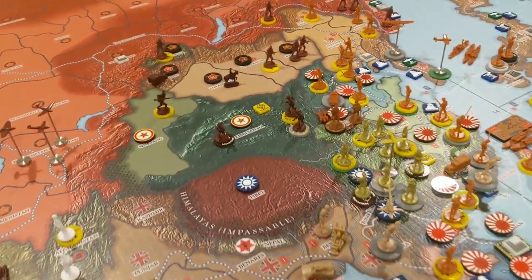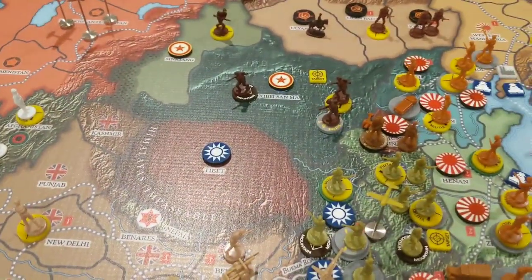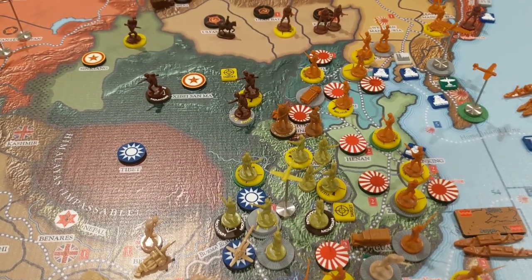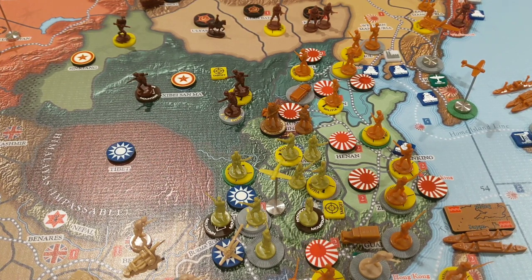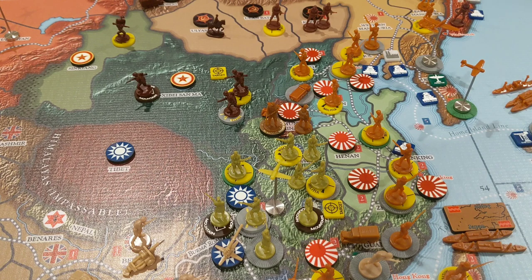We've got two combat moves and we're going to hit the Japanese in two places. We're going to hit them up north — we're going to hit the communists right here and we're going to hit the KMT right here. Japan kind of has a balancing act here. I've got to stop spending stuff on China, but at the same time I've got to make the right moves to finish off the Chinese with the dwindling forces that I do have.